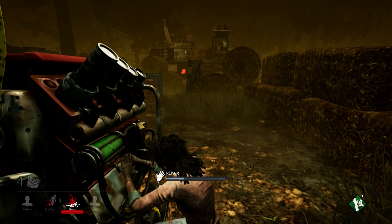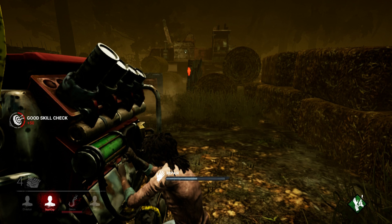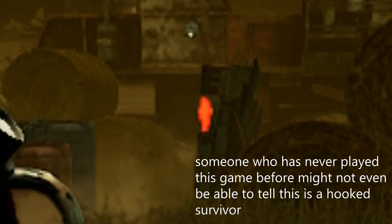Take for instance the auras — the auras are just blurs. You really can't even tell what they are. Like look at this screenshot I took on my Switch of a hooked person. You really can't even tell it's a person and they're very hard to see. It looks really bad.